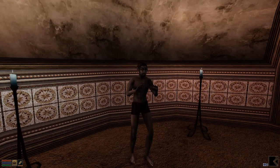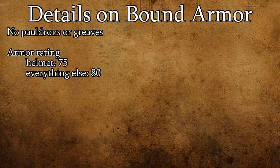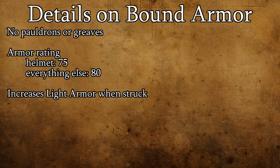You may also notice that not every armor slot has a corresponding Bound Armor effect — there's no pauldrons or greaves. This Bound Armor has fixed armor ratings: each piece provides 80 armor rating at all times, except for the helmet, which always provides 75. When your Bound Armor is struck in combat, it actually advances your Light Armor skill. However, since armor rating from Bound items is fixed, no matter how high or low your Light Armor skill is, you'll always get the same value out of it — meaning Bound Armor will become less and less useful as you progress through the game.